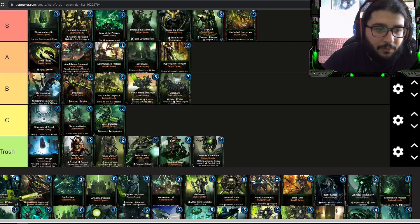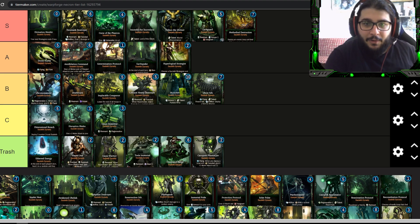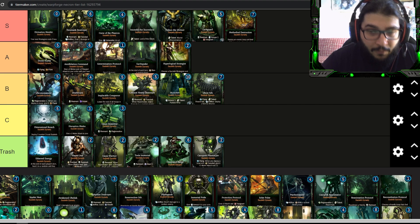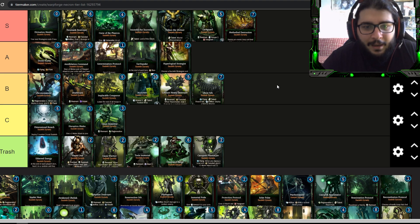You probably expect Monolith to be S tier, but it goes into B tier. It's ten energy with roughly ten attack, twelve HP, and armor three — almost unkillable — and it gives you Particle Whip which deals around eight to ten damage. It's a game-winning card, but at ten energy your opponent will either have hard removal or will have already taken out your warlord. It provides no instant value and doesn't have vanguard. You could play it with Implacable Conqueror to reduce the cost, but it definitely doesn't reach the highest tiers.